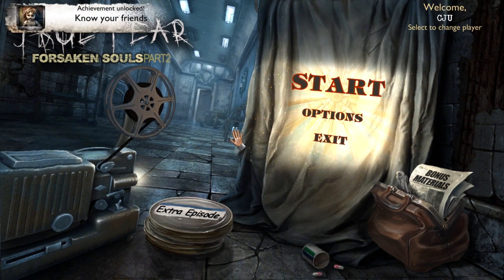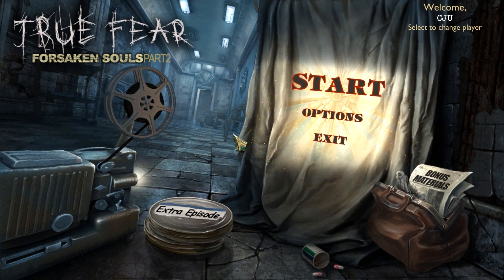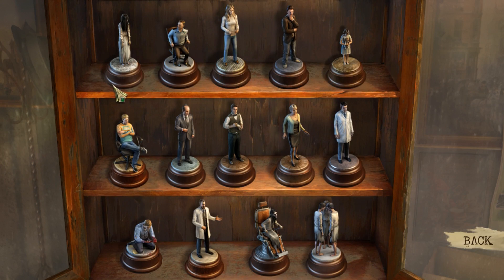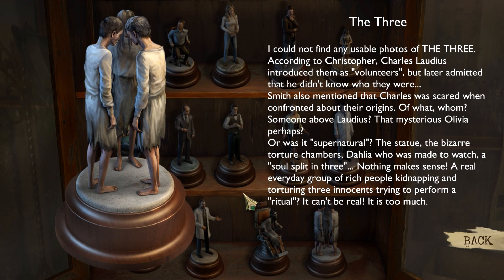Someone mentioned this a while ago. Look, there's another one. Maybe bonus materials - collector figurines. Hey, did I find them all? Maybe I did. This one I didn't pick up in-game; this was on the menu. The Three. I could not find any usable photos of The Three. According to Christopher, Charles Laudius introduced them as volunteers, but later admitted that he didn't know who they were. Smith also mentioned that Charles was scared when confronted about their origins. Someone above Laudius? That mysterious Olivia, perhaps? Or was it supernatural? The statue. The bizarre torture chambers. Dahlia, who was made to watch. A soul split in three. Nothing makes sense. A real, everyday group of rich people kidnapping and torturing three innocents trying to perform a ritual. It can't be real. It's too much. And I think that, in the meantime, is where we're going to leave it. Thanks very much for watching. See you next time.